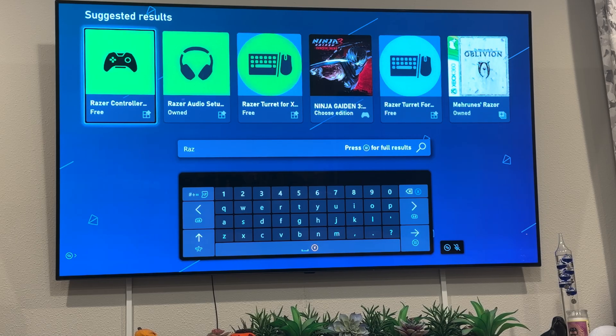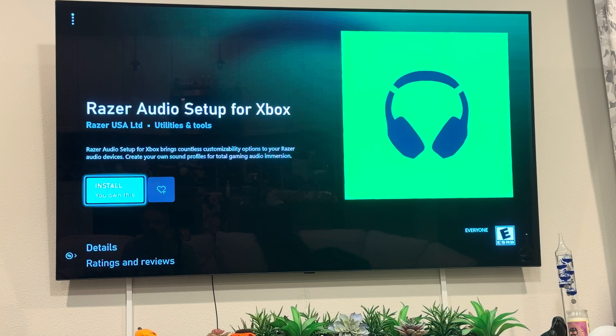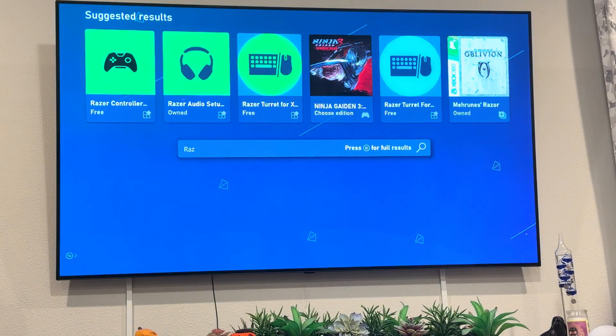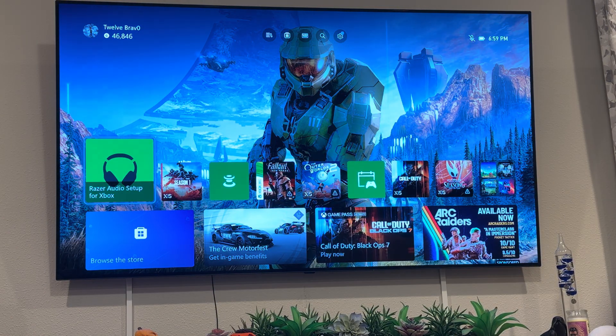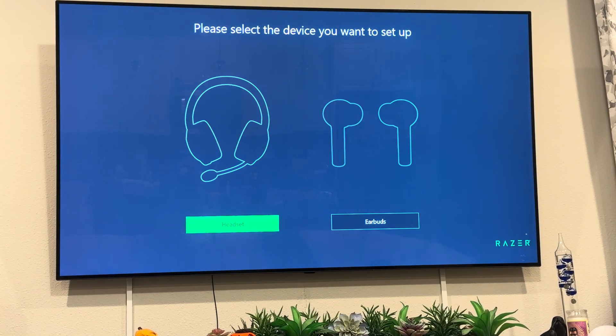Anyway, we're doing the Razer audio setup. I've already downloaded the app but wanted to show where I got it from — you click on that. So I own this, I'll click install... okay, let me go back out to the home page. There it is — I'll click on the headset.